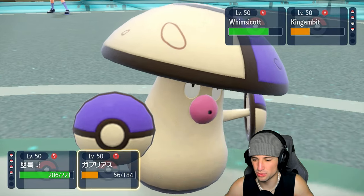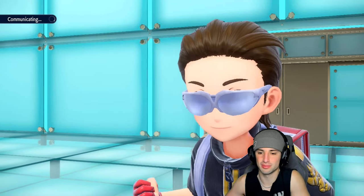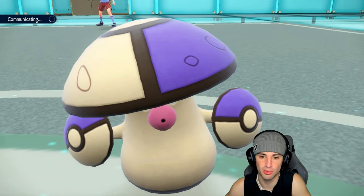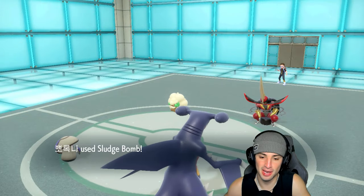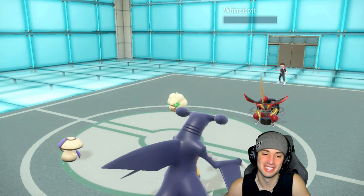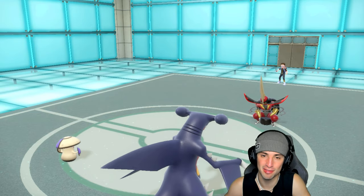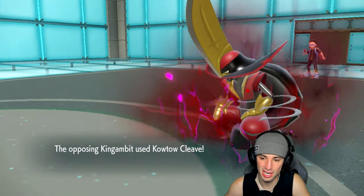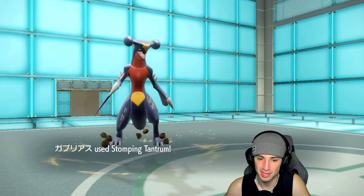Now I can Sludge Bomb Whimsicott and go into another Stomping Tantrum. They could Sucker Punch me, but they're slower than everyone except Amoonguss under Trick Room. They're not expecting the old Sludge Bomb to come out and take out Whimsicott — big time plays from us! Reading the lead of Typhlosion and Whimsicott, protecting Garchomp, popping Trick Room — puts us in a perfect position to win this game.